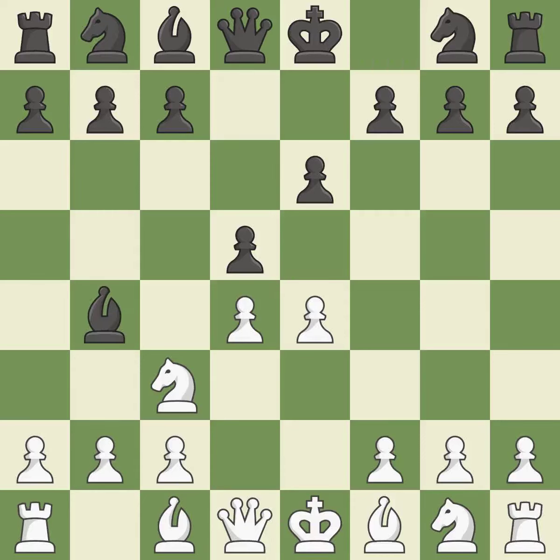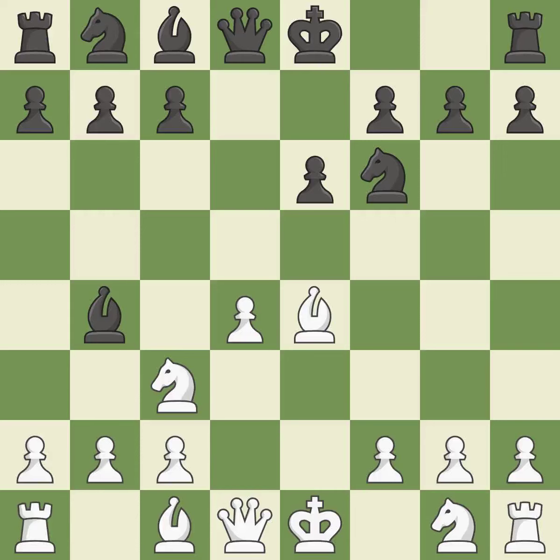BB4 pins the knight on C3, preventing it from moving or protecting E4, and threatens to trade, disrupting White's pawns after BxC3. BD3 develops the bishop toward the center and supports the E4 pawn. DxE4 captures the pawn and releases the tension in the center. BxE4 recaptures the pawn with the bishop. NF6 develops the knight toward the center, attacks the E4 bishop, and controls the D5 square.